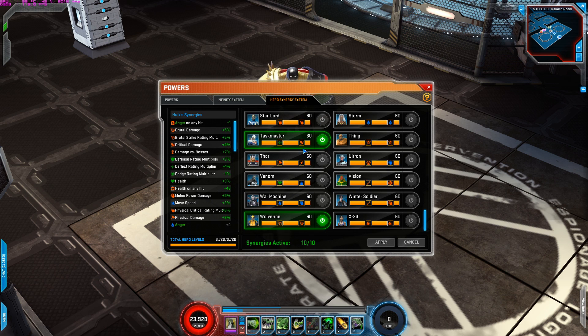I might change Taskmaster to something else — possibly even Hulk for the health increase, or maybe even Dr. Doom for the signature power. I'm not too sure yet, but that's what I use right now. Now for the talents and traits.